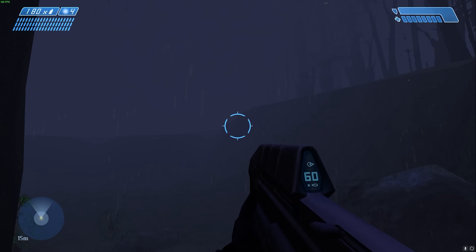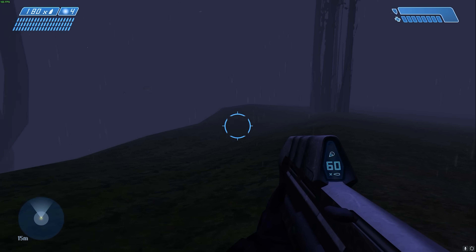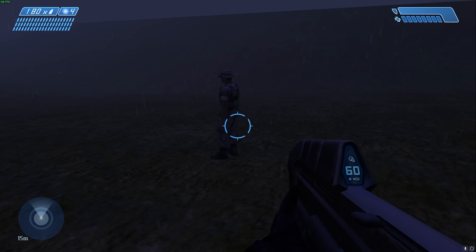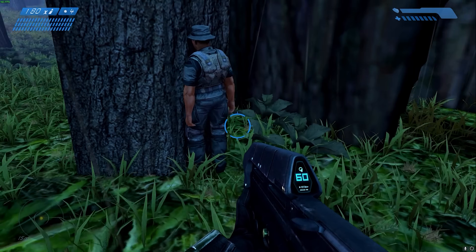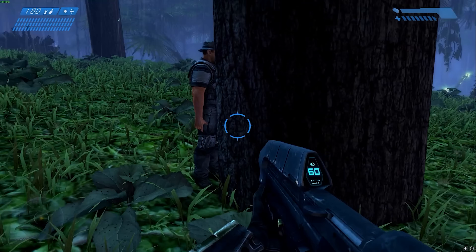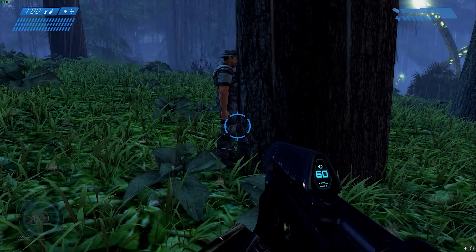In Halo Combat Evolved, if you jump on top of the Pelican at the very beginning of the level, you can fly out of bounds and make a jump to a little section you're normally not supposed to access. If you travel through the trees for quite some time, you can find a random marine just standing there — he's like a placeholder for some reason. We've talked about him before, but he's always been pretty intriguing.